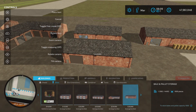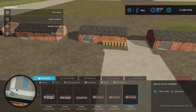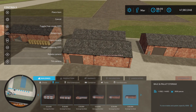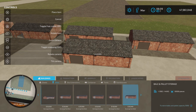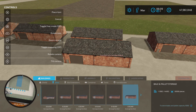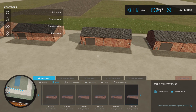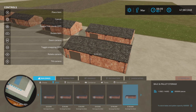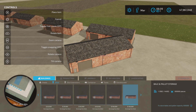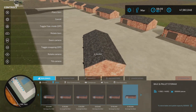Then we have bale and pallet storage options: one thousand pieces, two thousand pieces — they're all the same style but with bigger capacity — three thousand pieces, five thousand pieces, fifty thousand pieces, one hundred thousand pieces, and finally five hundred thousand pieces of bale and pallet capacity.